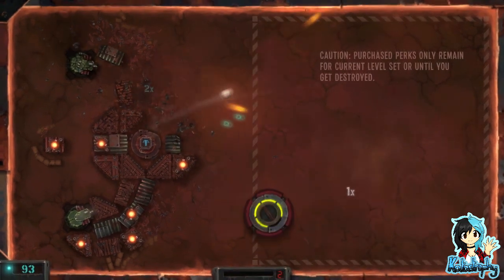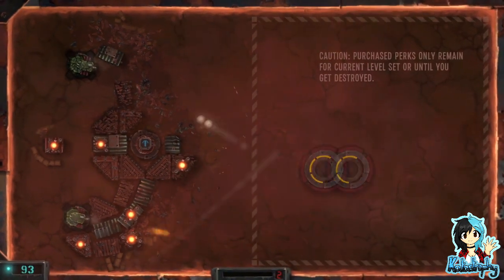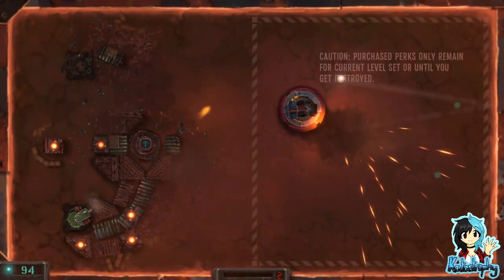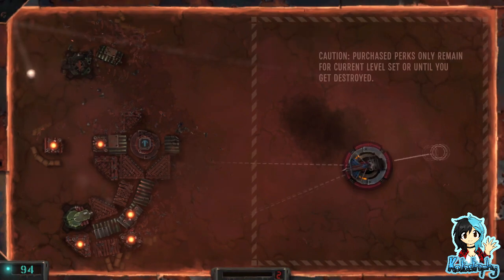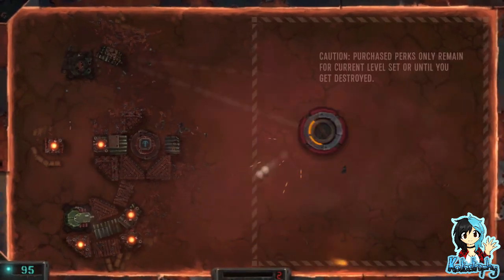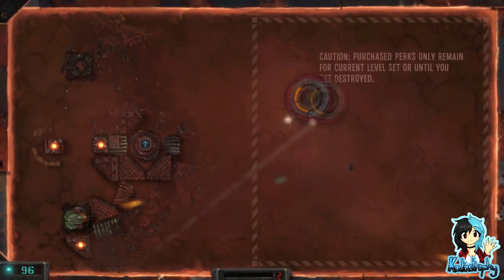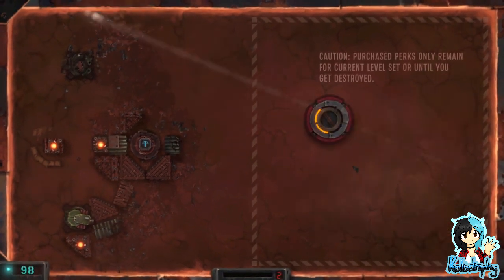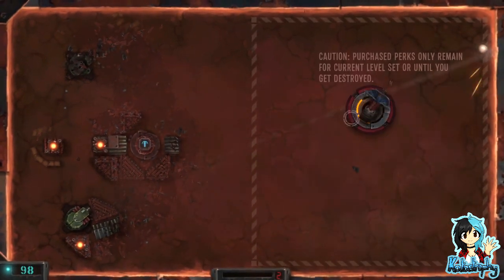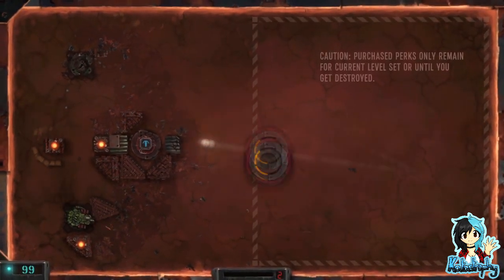Hey Macarena! Alright, we are going to — ow, I moved too fast. I got confident. I did not see what happened there — I've only got two health left! It's still not fair that you can shoot through walls and I can't. I gotta break the walls first. Don't let the walls be an obstacle right now.